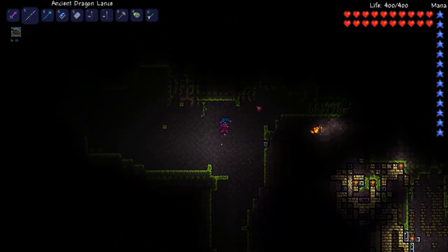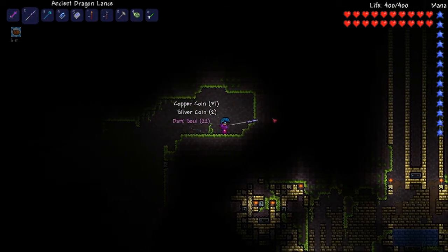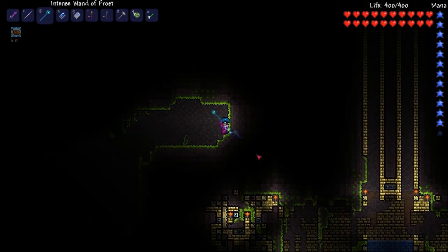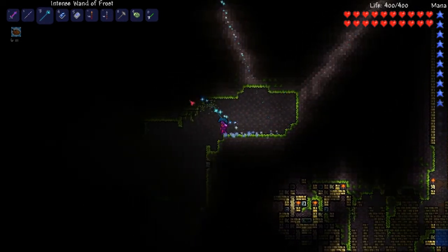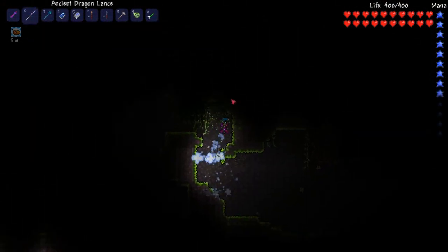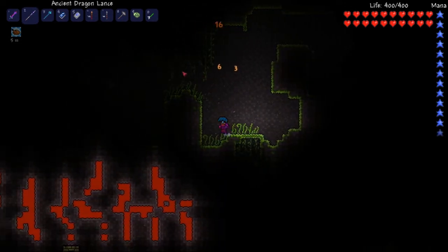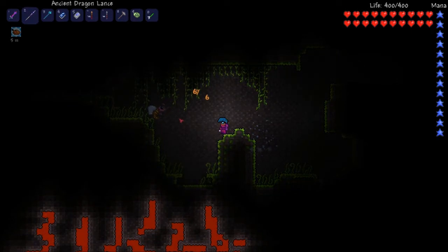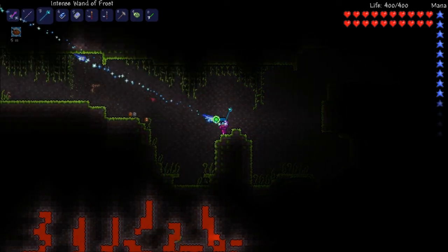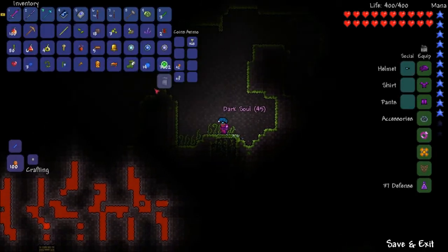Let's jump! Is there anything up here? I guess not. I was wondering if there's anything over there I can use. Low, low, low, low. There's a lot of lava. It's down here.